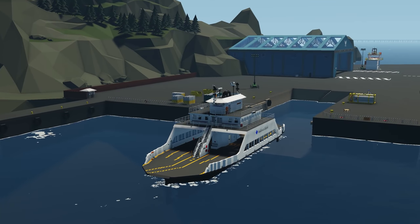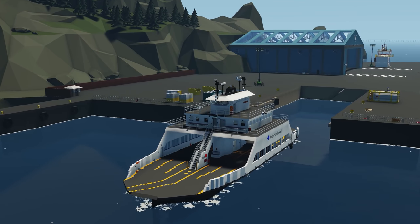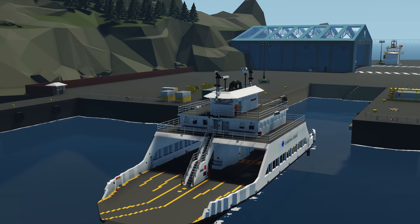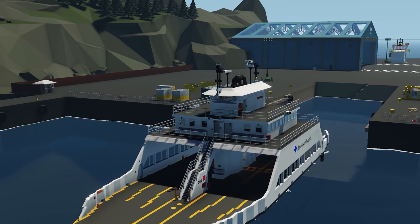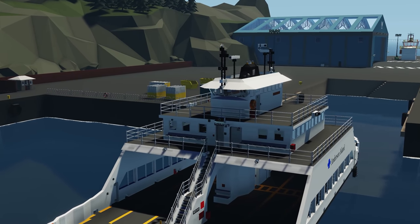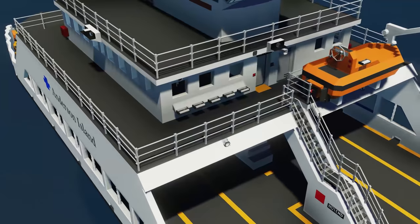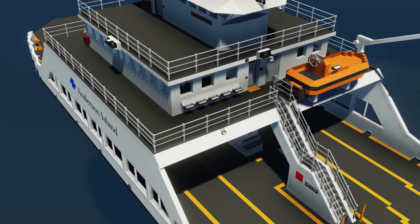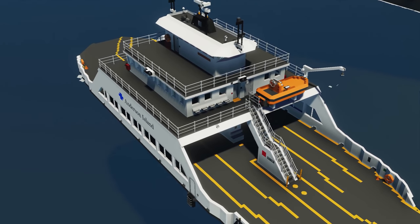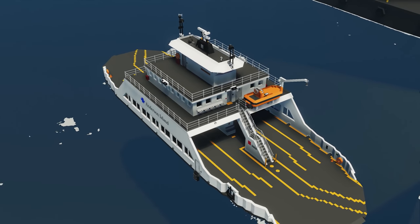Moving on to the next creation, we have the Anderson Island Puget Sound Ferry — an updated creation by Mojo Boyson. It's meant to be modeled after local Puget Sound ferries, not the Washington State style ferry. It's a double-ended ferry so you can drive it from both sides. Features include a car deck, lidars in the bridge, ship stabilization, elevators, and pretty much everything. Let's spawn this in and see how it drives.